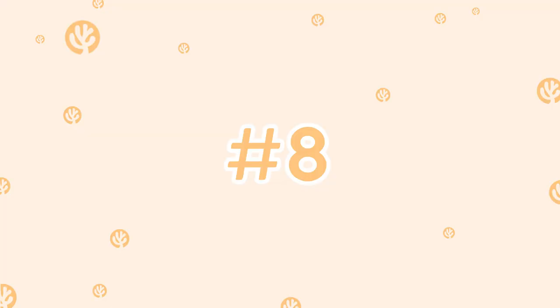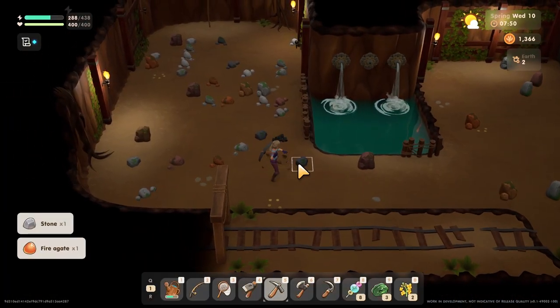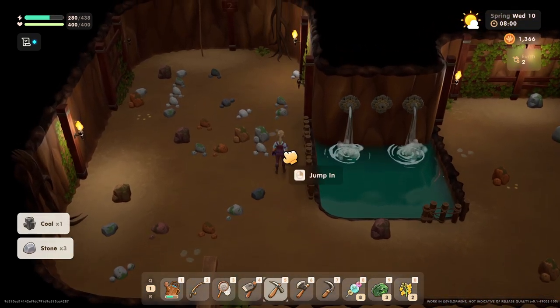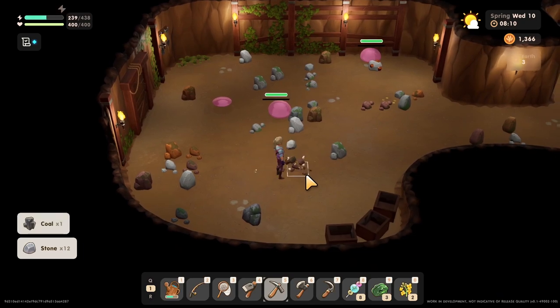Tip number eight is to help you descend through the forgotten caverns with your basic pickaxe in early game. Hit the small rocks first as you search for the opening to the next level, which will consume less stamina at one hit per rock for one chance at an opening versus two hits per rock for the same one chance. Since finding the opening is random,